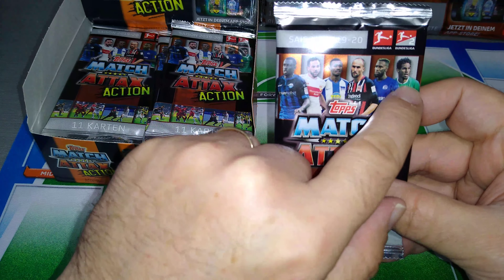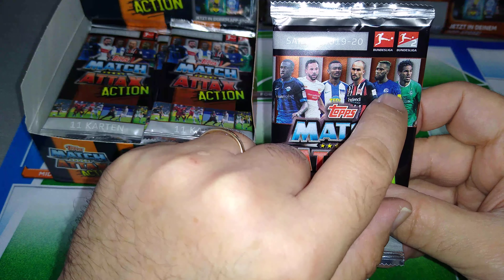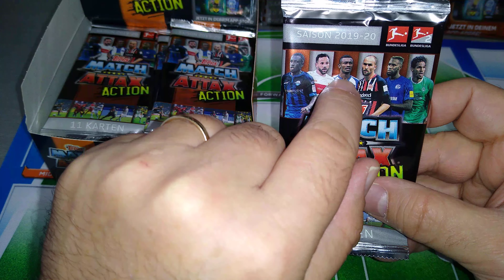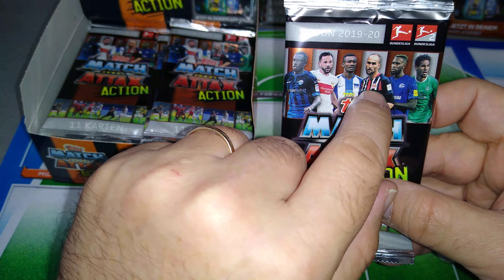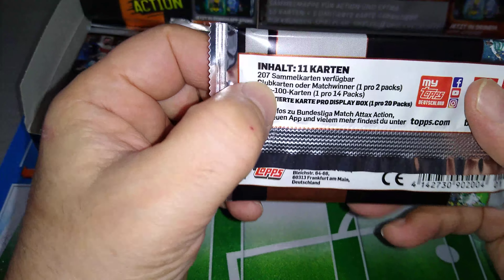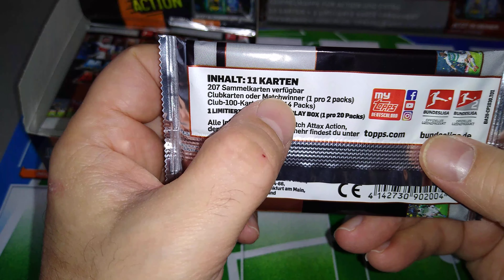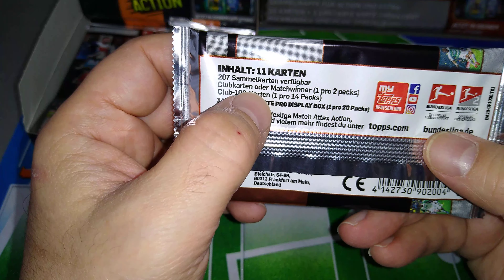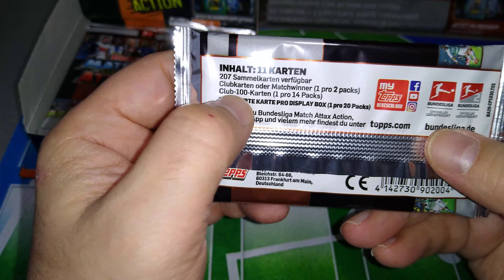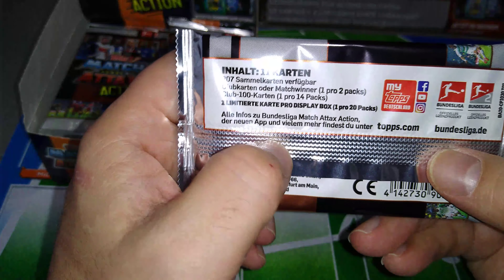We've got Gebre Selassie, Czech Republic and Werder Bremen. We've got Sane for Senegal and Schalke. We've got Solomon Kalou. We've got the Dutch guy at Eintracht Frankfurt. It's a complete collection but a smaller one — 207 cards. It's the match winner, or man of the match. The logos are 1 in 2, the 100 club comes 1 in 14, so we'll be able to pull one. Limited edition card is 1 in every 20. Fantastic.